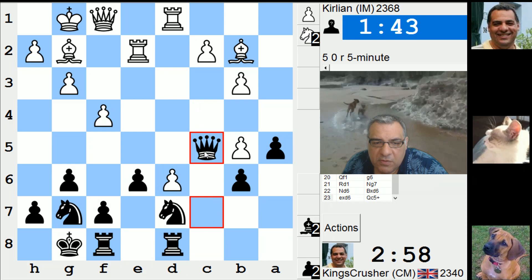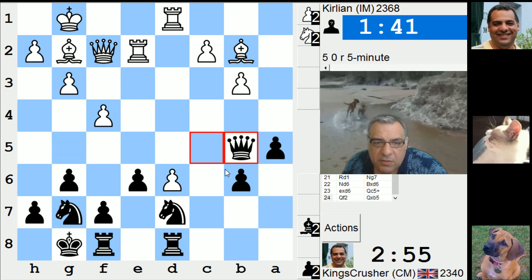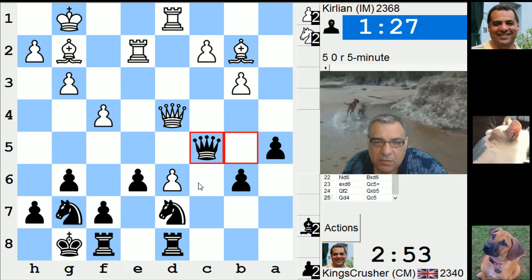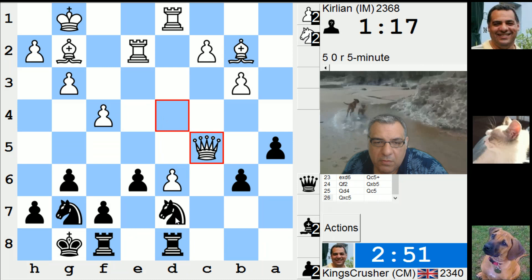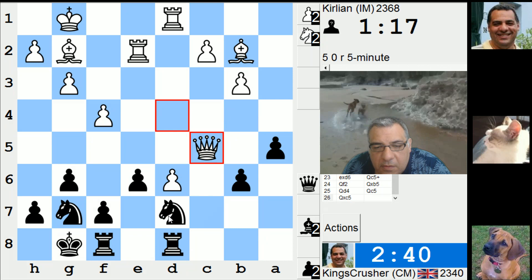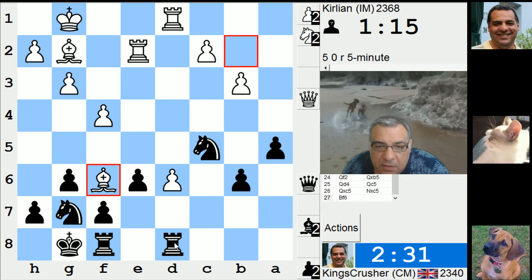There's rook f2 to defend that pawn. Queen d4, f6, or queen c5. Let's get the queen c5. I think I'll take with the knight. Or it's bishop f6. Maybe I'll take with the pawn — there's rook a1. It's not good choices.